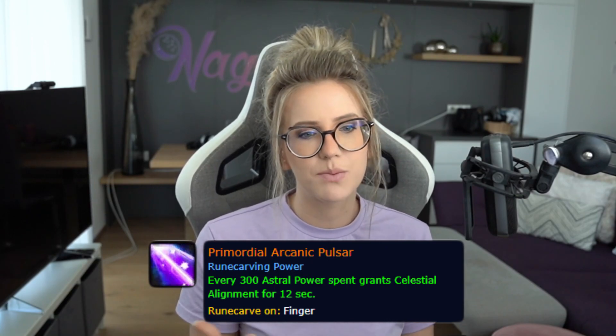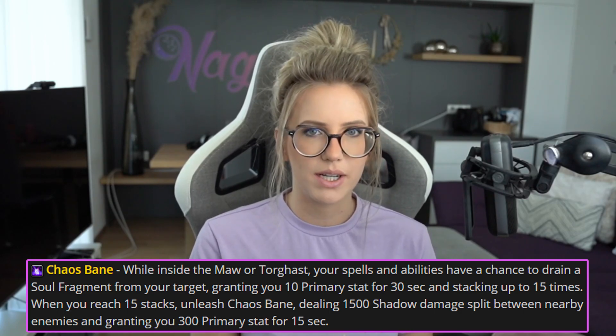Moving on to items and Legendaries. Our best Legendary in all situations for PvE is Primordial Arcanic Pulsar, and you want to craft it on a ring. You want to equip all five domination socket slots as well, and the best set is the Chaos Bane set — so you want all three Unholy shards. Additionally, you want to go for Shard of Bek and Shard of Core, which are the two DPS shards of the non-Unholy sets. This means we have six locked-in slots: head, shoulders, chest, gloves, boots, and one ring for the Legendary.